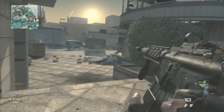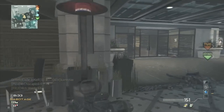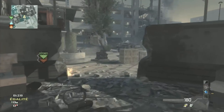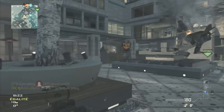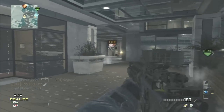Petite astuce au passage : quand vous voulez rusher sur la bombe au démarrage de chaque partie et que vous êtes sûr de pouvoir l'avoir, je vous conseille de prendre la deuxième classe, la classe MP5. Au moment où la partie commence, vous switchez sur l'arme secondaire, c'est la MP4-112. Et vous rushez comme un taré et normalement, quand vous faites ça, vous êtes sûr d'avoir la bombe.